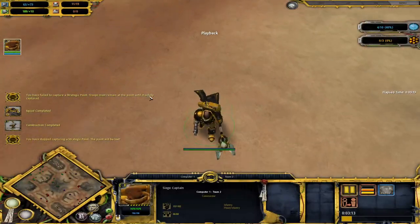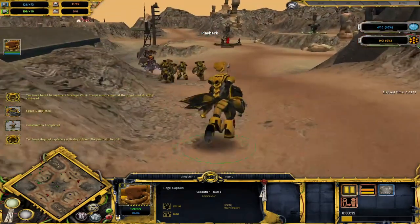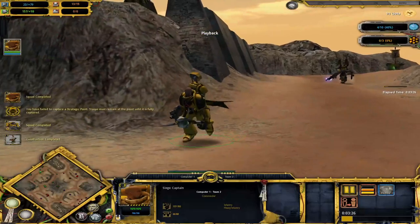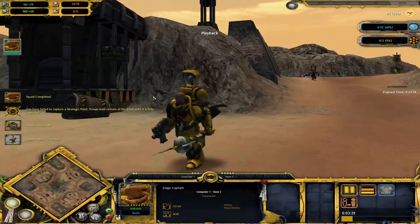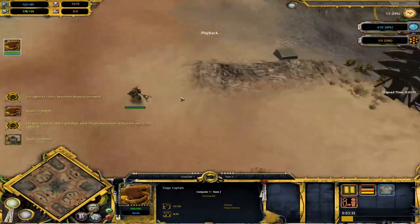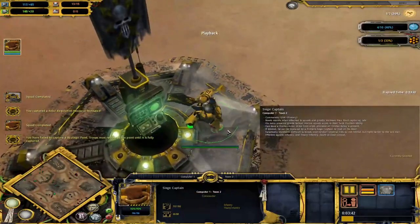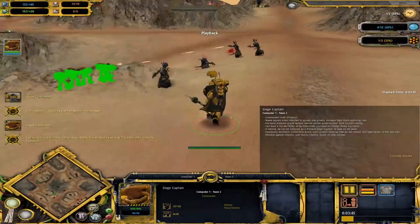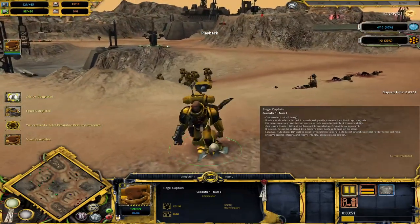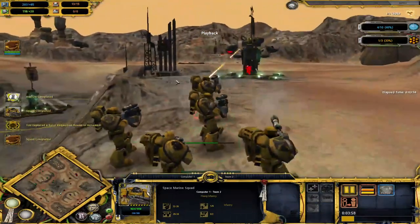Vin Diesel — Siege Captain on the field! The leader of the Imperial Fists, a legend. The Siege Captain — he's the true operator and the mastermind behind all of this. He will lead his brothers to victory. A couple of cultists are standing in his way — what is he going to do? Like a true Vin Diesel, he's going to slaughter them. Just like that — a couple of cultists died. And the tactical Marines are shooting at the listening forces.